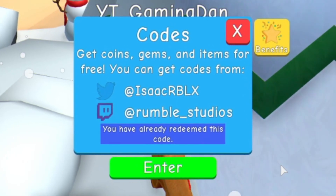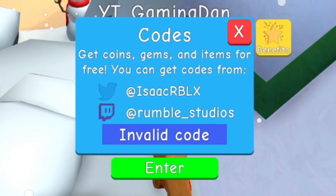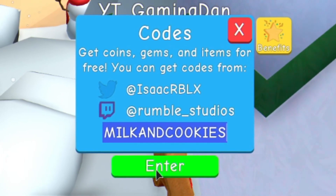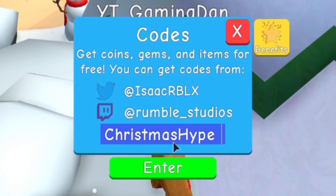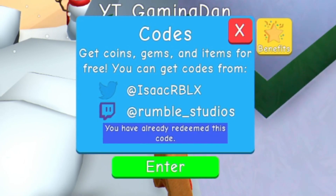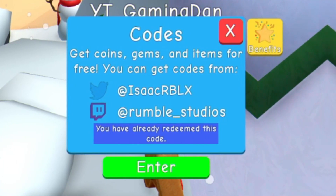After that we have the code 'Rudolph' — make sure to use all capitals or it will say invalid code. Then guys we've got code 'Malcolm Cookies'. After that, code 'Christmas Hype'. Then guys you have code 'Happy Holidays' — again make sure you're putting in the capitals. We've also got code 'Jonathan'.